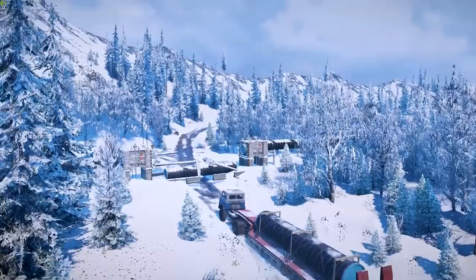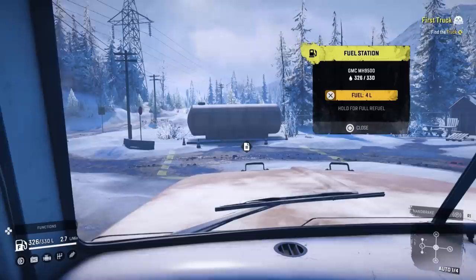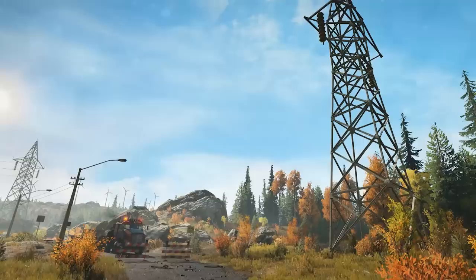As you travel the world and complete contracts, you'll discover new regions, new landmarks, and key places that will help you in your journey — like watchtowers unveiling new portions of the map, gas stations for the long haul, garages for upgrades, and more. Bridges can be constructed and roads can be cleared, giving you even more ways to tackle your missions. Your decisions and actions will directly impact and modify the environment around you and the way you'll explore the lands.